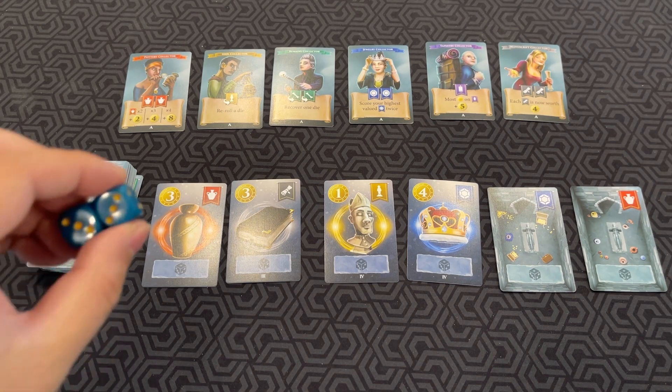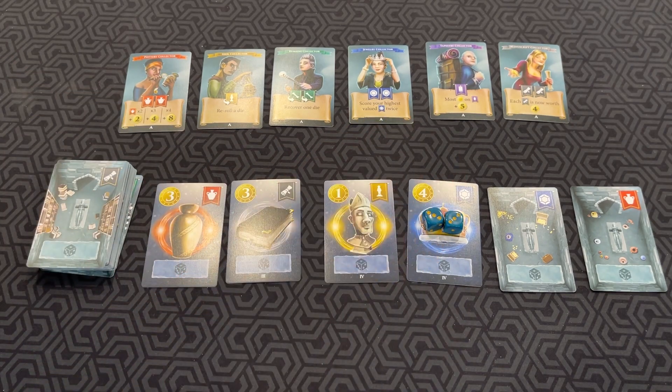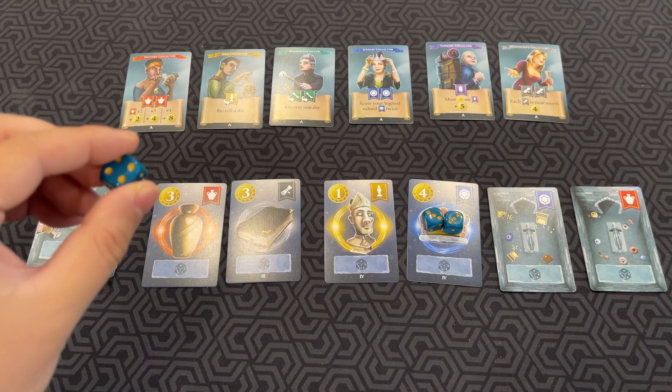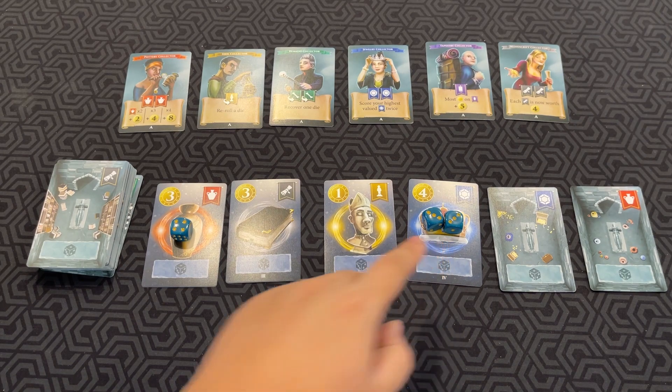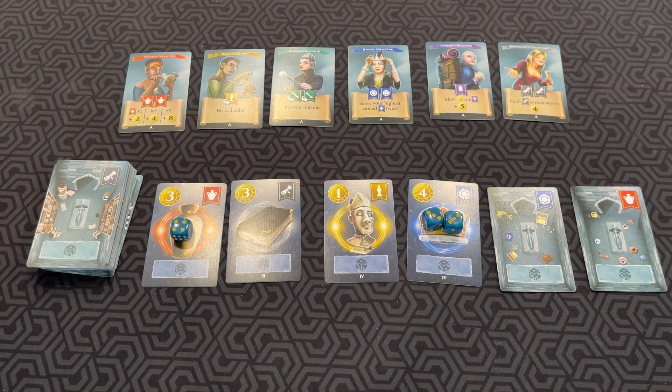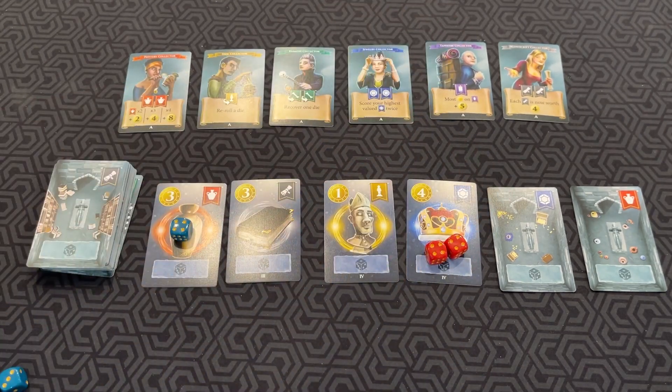For example, I could put two threes — because they're the same value — on this treasure, and I could put a four here. The next player has the option to, if they place dice with a higher total effort value, push dice off. So if this is a total of six and I place two fours here, I push off the blue player's dice.